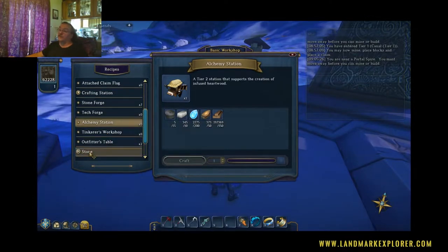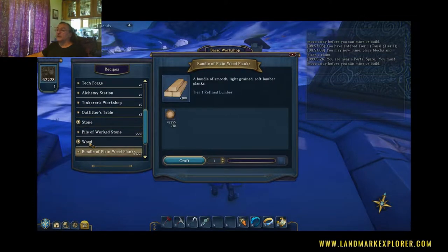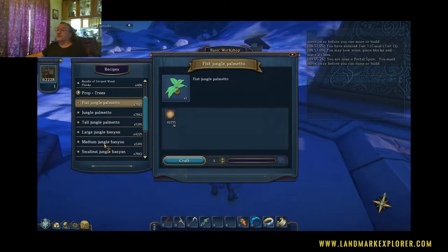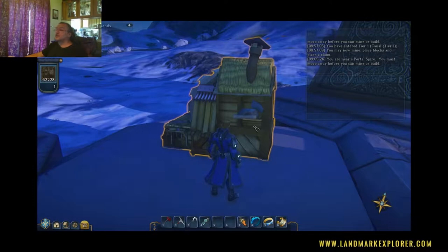That gives you kind of a basics. You can also work stone here and work wood here so that you can build with it, and make trees which are props, rocks, and plants. There's quite a variety of different types of things you can make as you go through here. Those are the two most important items here.